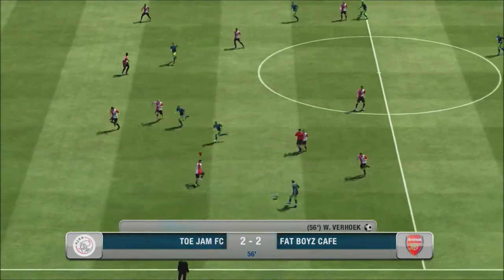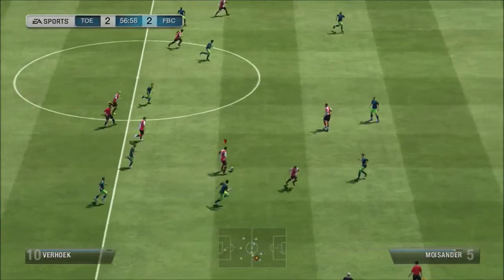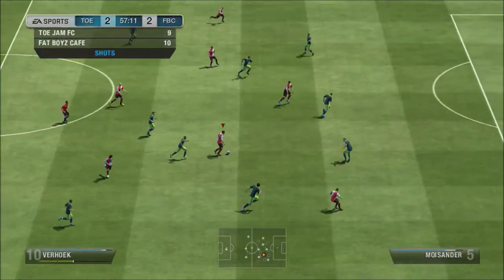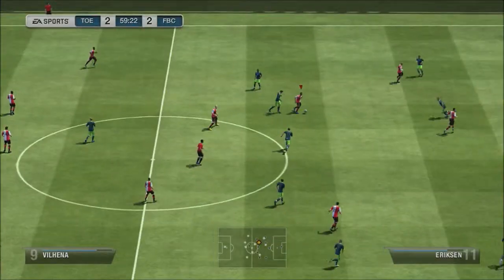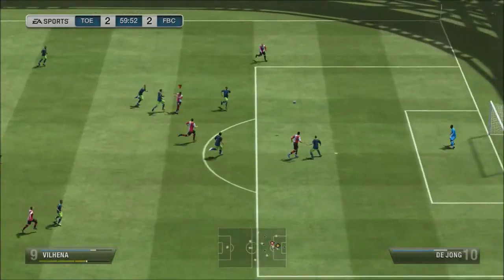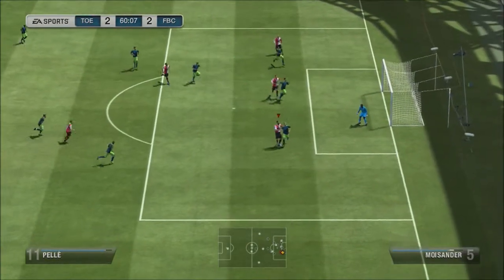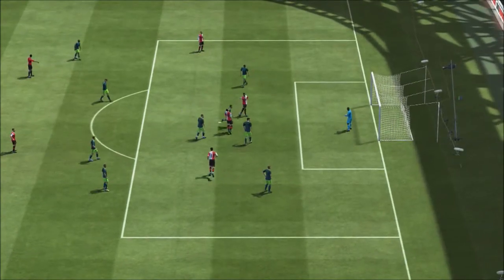Straight away he tries to go up the pitch but Matt just intercepts it, and then I try and go on the break. It was a very open game — loads of chances each way. Verhoek tries to smash it in from far out but just not quite there. And here Wilhena goes running through and outside of the left foot hits the crossbar. Pele wins it, knocks it back in the middle to Verhoek, who volleyed it over on the turn.